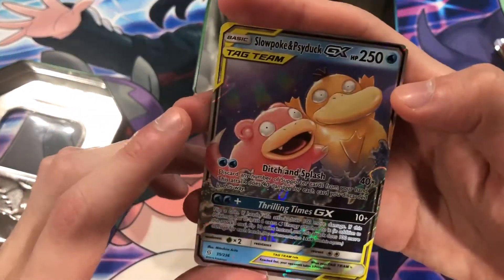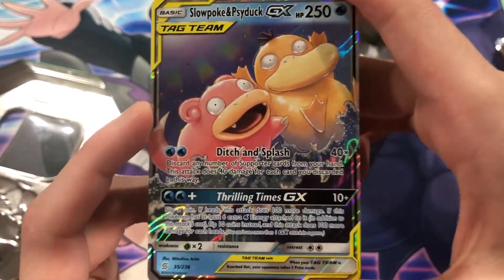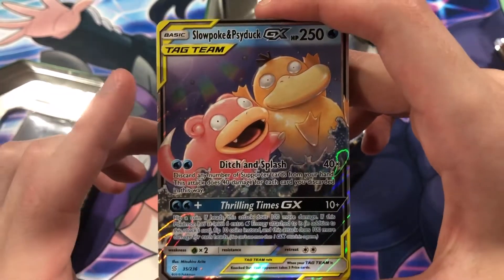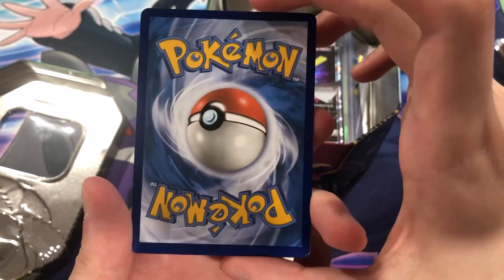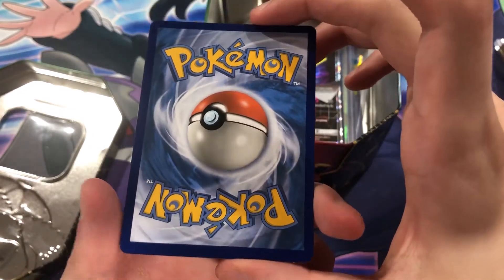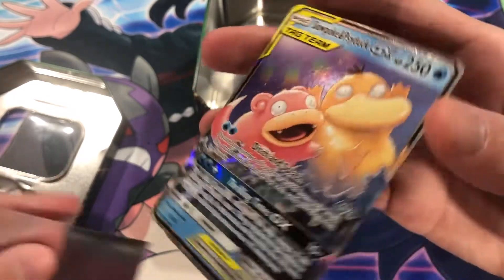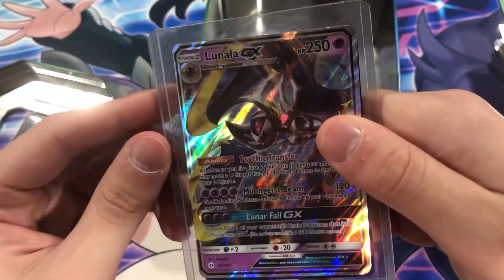This card right here, guys — Slowpoke and Psyduck. Maybe a better tag team duo than this? Other than the Magikarp and Wailord — that one I get, but Slowpoke and Psyduck. Very nice condition — I'll probably be grading this. Probably be grading most of these cards anyway, to be honest. Kartana GX and Lunala GX — nice.